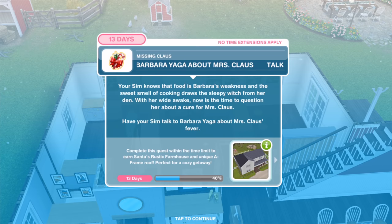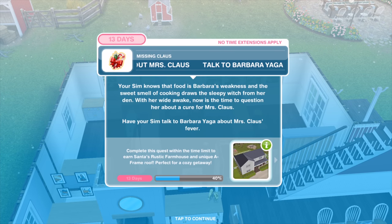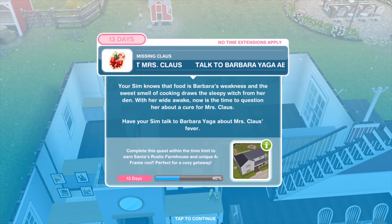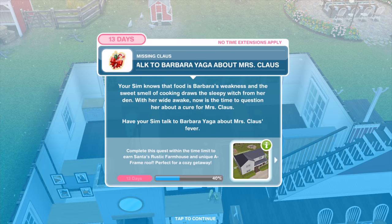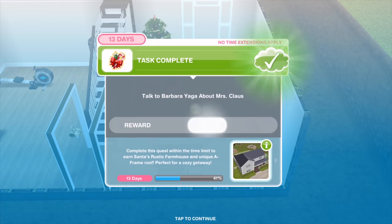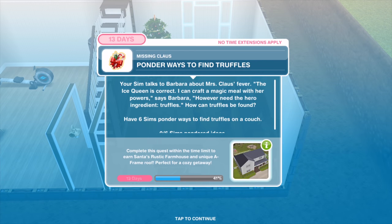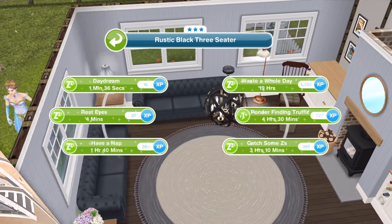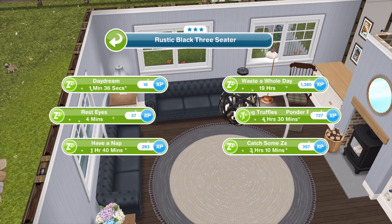Your Sim now knows that food is Barbara's weakness — the sweet smell of cooking draws the sleepy witch from her den. Have your Sim talk to Barbara Yager about Mrs. Claus's fever for 30 minutes. 'The Ice Queen is correct — I can craft a magic meal with her powers,' says Barbara. 'However, I need the hero ingredient: truffles.' Have six Sims ponder ways to find truffles on a couch for four hours and 30 minutes.